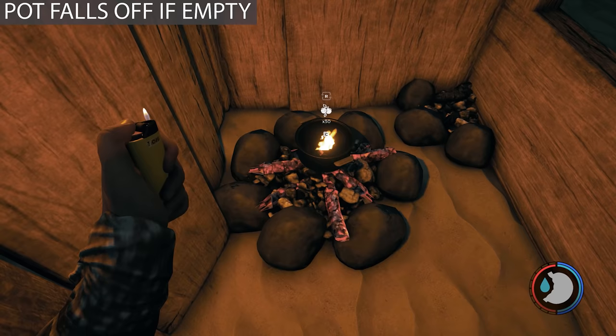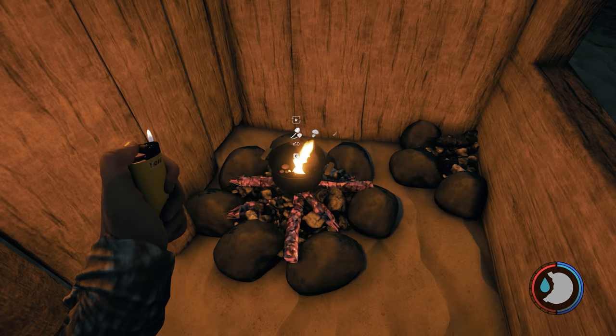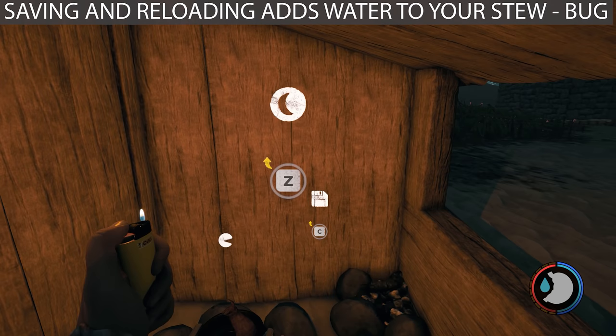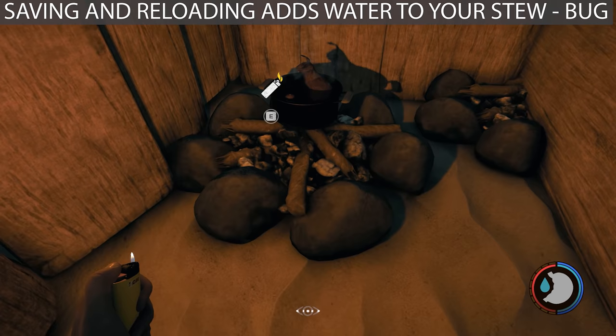One of the biggest things I gathered from testing is that campfires should be the permanent solution and basic fires should be the temporary solution. For example, if a basic fire dies while you're cooking and it's a pot, the pot will fall off. If you exit and reload, the pot will disappear. Cooked meat will also disappear, though I have seen times where it has not. If you place an empty pot on the fire and don't add anything, after 30 to 40 seconds the pot will just fall off. Just don't cook on basic fires — that's one of the major points of this video.